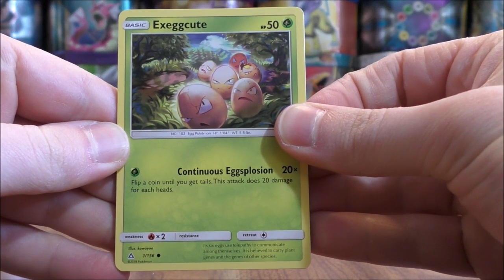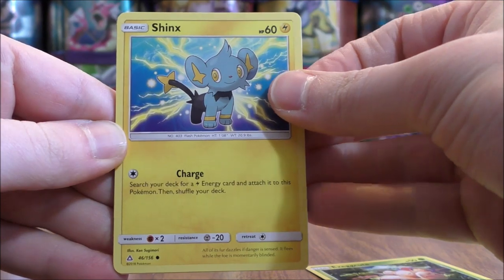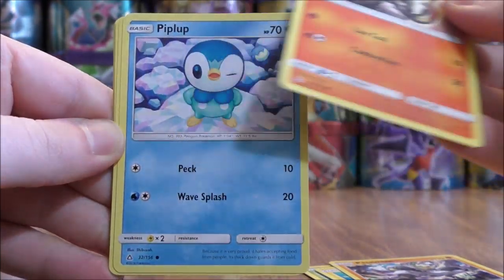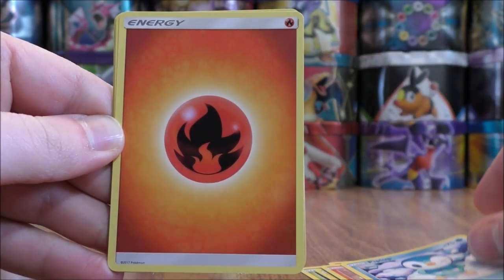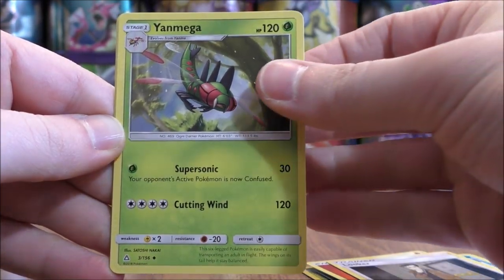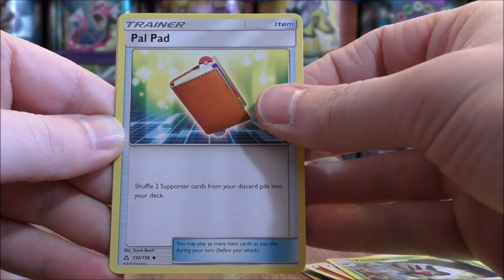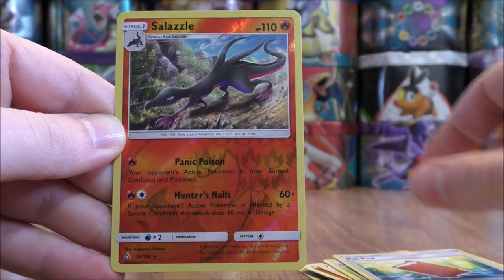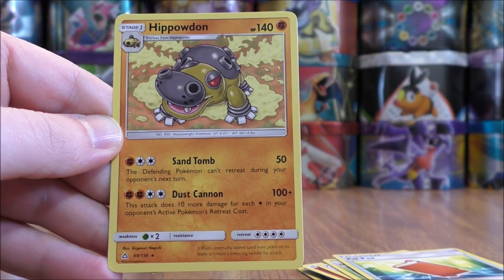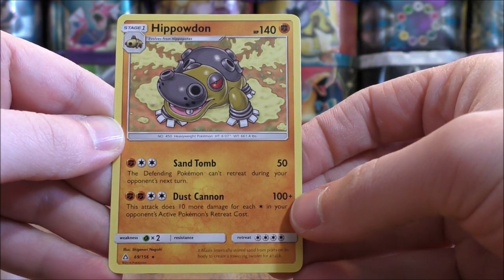Duskmane Necrozma on the cover artwork design here — my favorite GX from Ultra Prism. I built a Metal Acceleration type deck very early on when the set was released — combine it with Magnezone, it is a very powerful deck. Second to last pack here starts with Exeggcute, Shinx, Passimian, Salandit, Piplup, Fire Type Energy, Looker, Yanmega, Palpad — a decent item card. Reverse Holo of Acerola. There we go, another Rare. And then the final card would be another Hippowdon.